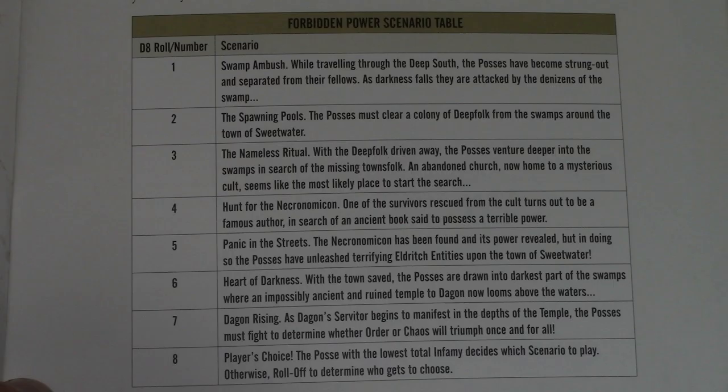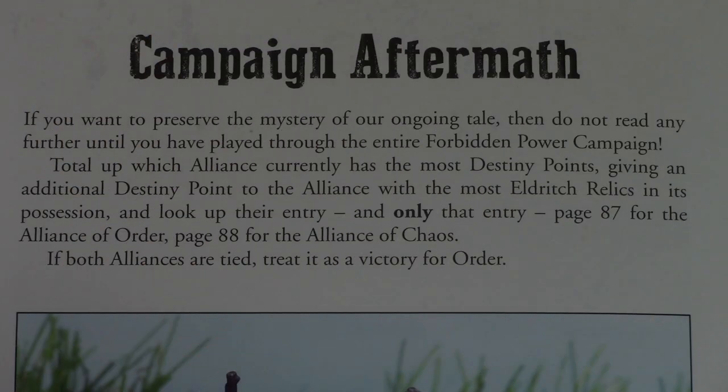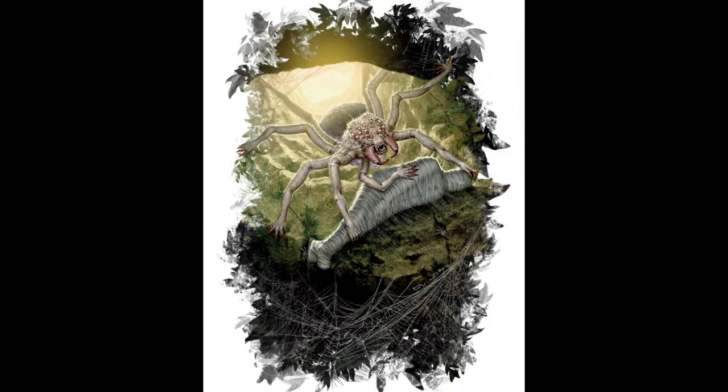There are seven scenarios in this campaign. Here's the first one — Swamp Ambush. I'll leave it on screen if you want to pause and read it. After going through all seven scenarios, the campaign aftermath tells you what happens depending on whether the alliance of order or alliance of chaos wins. I haven't read that part because I'm currently playing through the Hunting Grounds campaign and heading into Forbidden Power next — I don't want to spoil it.